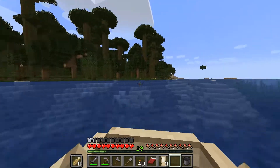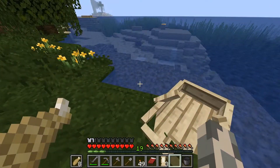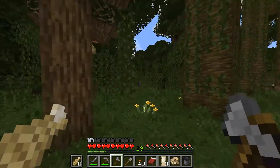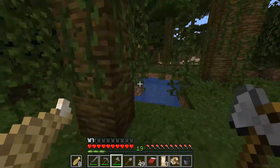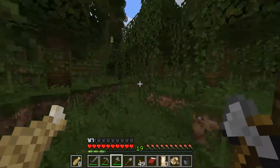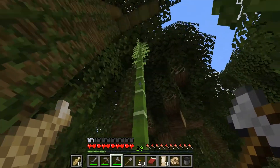After our fishing expedition and finding the location for our mining camp, I came over here to the jungle, breaking my boat and taking it with me in case I get lost. We're looking for bamboo, but I found some cocoa beans as well, which will give us brown dye right off the bat.